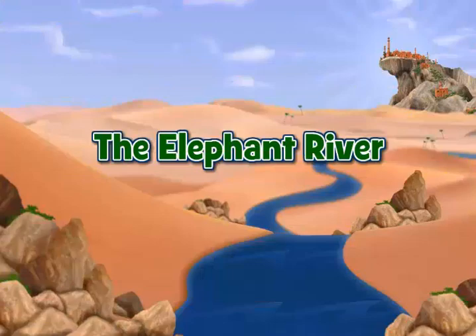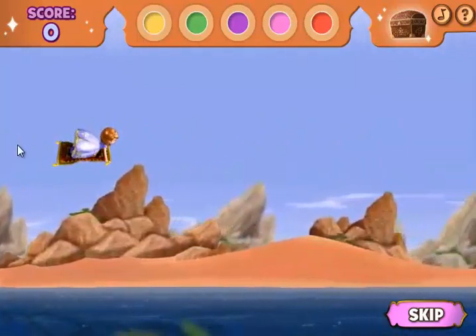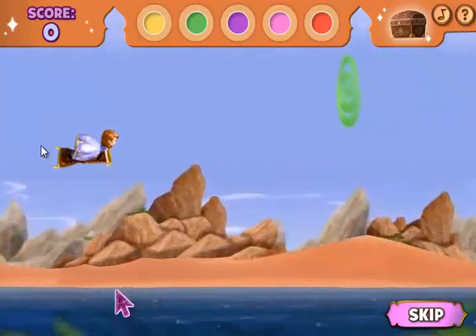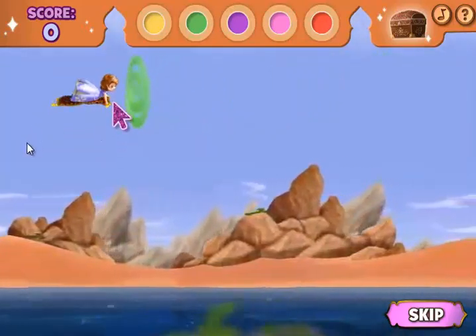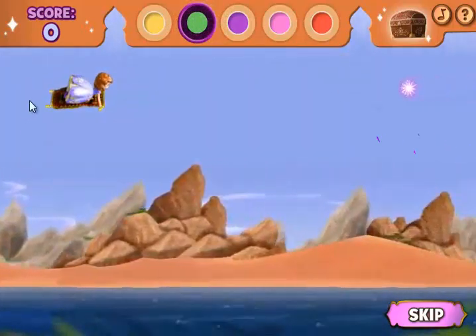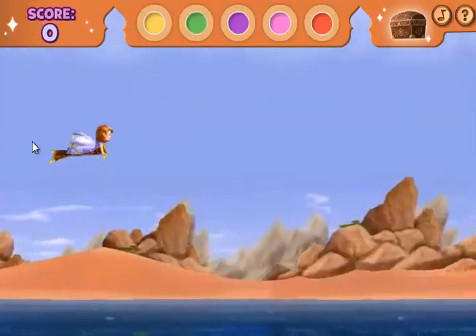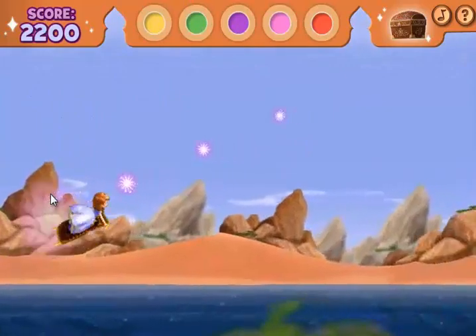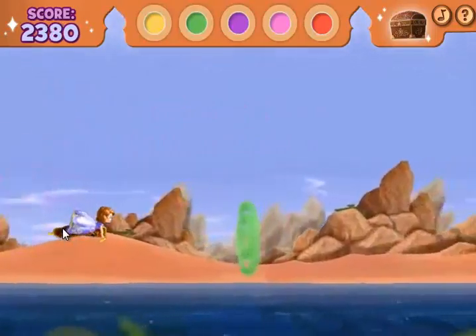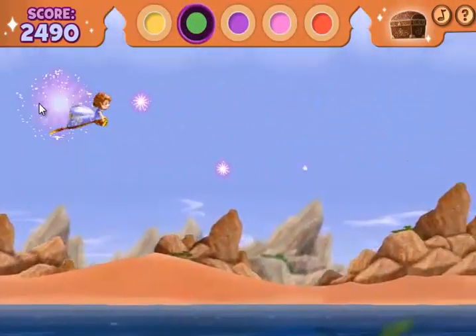Level 3: The Elephant River. Sophia and the carpet appear to be back on track, but they can't possibly make it to the party on time. Or can they? Look, speed swirls! Guide Sophia through the swirls for a boost of super speed. Pass through every one of the colors you see. Be sure to collect all of the sky sparkles you see along the way to earn a carpet bonus you can use later. Hurry, the party at Tengu Peak will be starting soon. Head straight for that speed swirl. Your incredible flying just earned you a sky sparkles bonus you can use later.